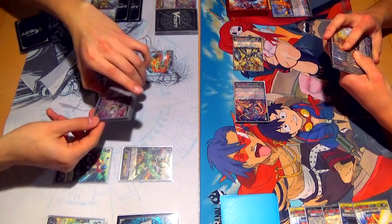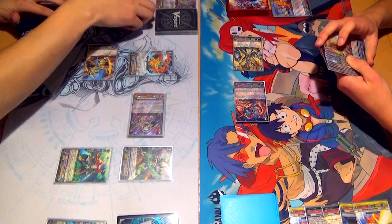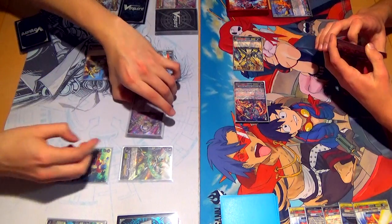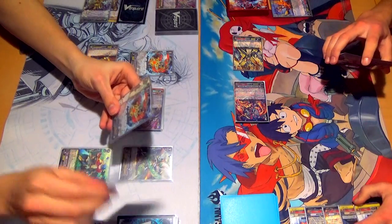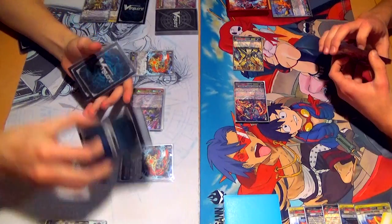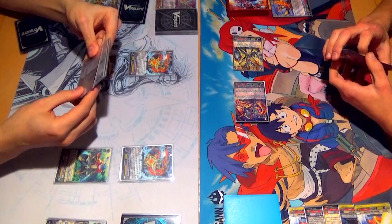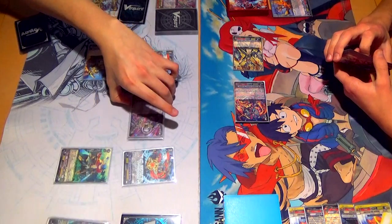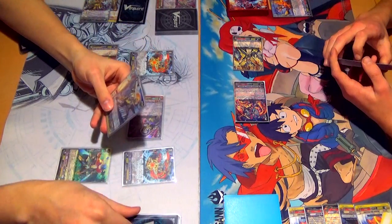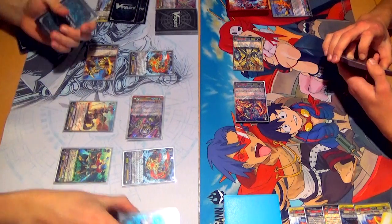RIP PG. Soul blast 2. Damn. Unflip 2. The combos. Skill. Soul blast 1, 2, 3. Call, plus 3. Down the deck. Use a skill — and I still have enough soul to do it again. Yeah. Don't forget to counter blast. 2, 3. And now, call.